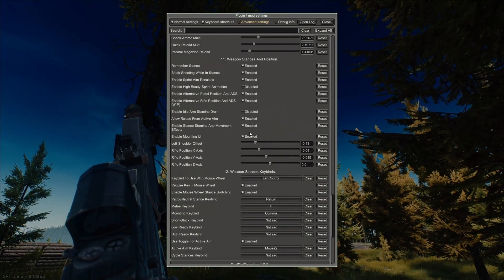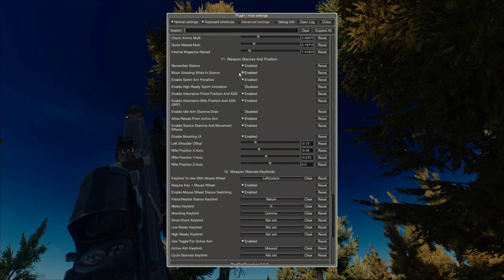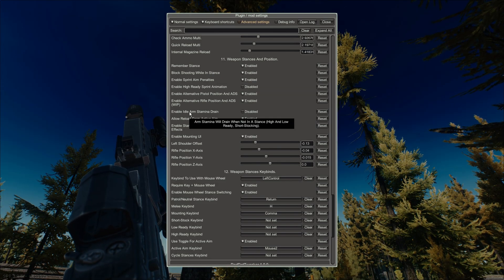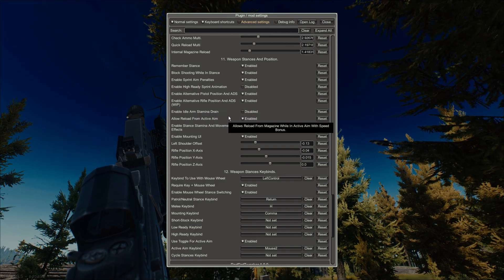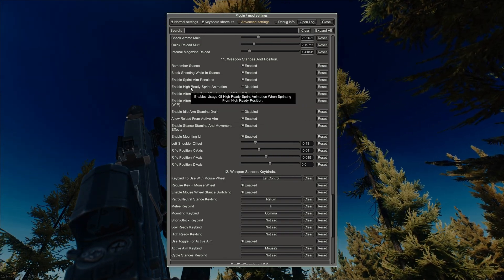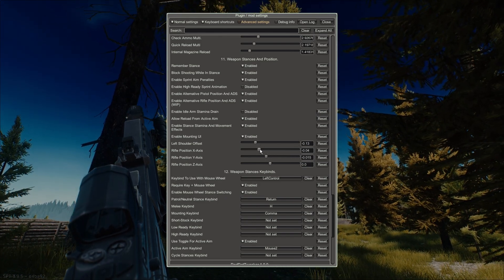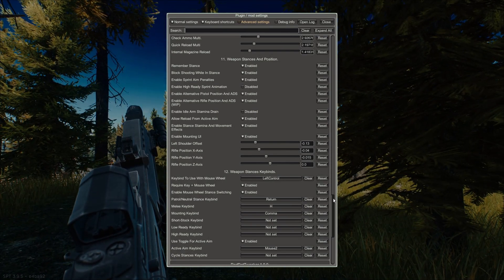For the weapon stances, this is pretty much all default. I do have block shooting while in stance so that I can hit the trigger to cancel a stance and go back to the regular firing position whenever. It's good to have remember stance on — that's pretty useful. For my own purposes, I've disabled the idle arm stamina drain because I'm often standing in one place talking for a long period of time to demonstrate something. And here is that high-ready sprint animation if you want to toggle that on or off. I haven't changed the offsets or the rifle position yet, though I have thought about it.